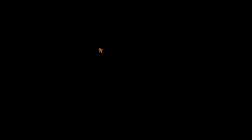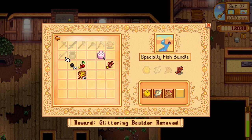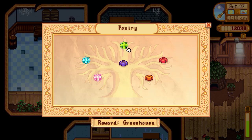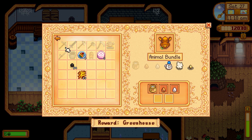Let's go to the community center and donate some of this stuff. We got that specialty fish — we'll give that to them. We got some dish of the sea, five of them — almost done with all the fishies. Let's donate that cherry for the artisan bundle — got that knocked out, we got a keg too. Now we just need the animal bundle and the fall crops and we'll have this greenhouse done in no time.